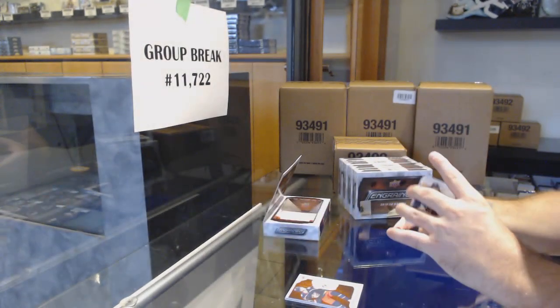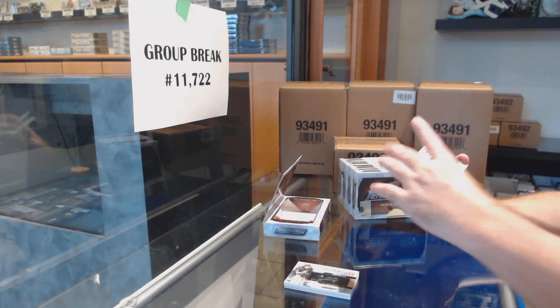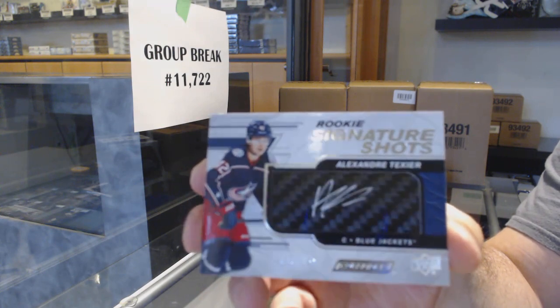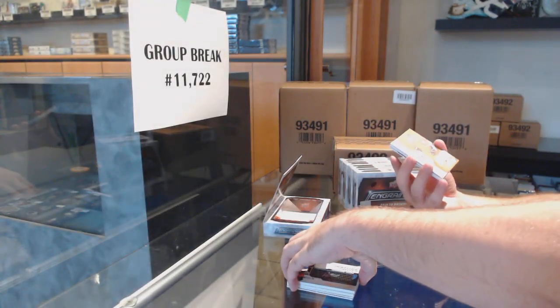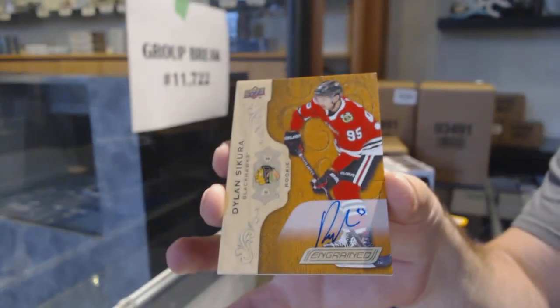We've got another signature shot for the Blue Jackets, Alexander Texier. I've actually seen this quite a bit, and I like that. Two stick shots in the box. Love it. Blue Jackets. For the Chicago Blackhawks, last year's rookie signatures, Dylan Secura.